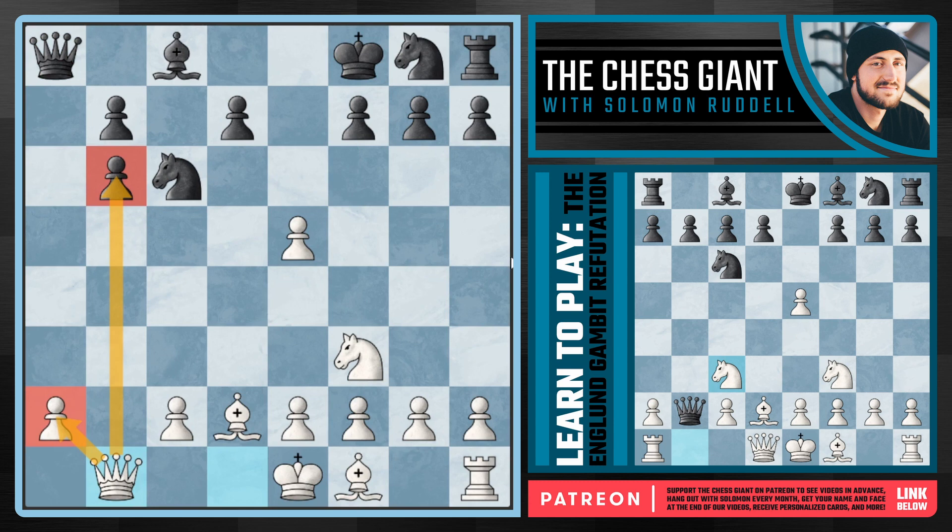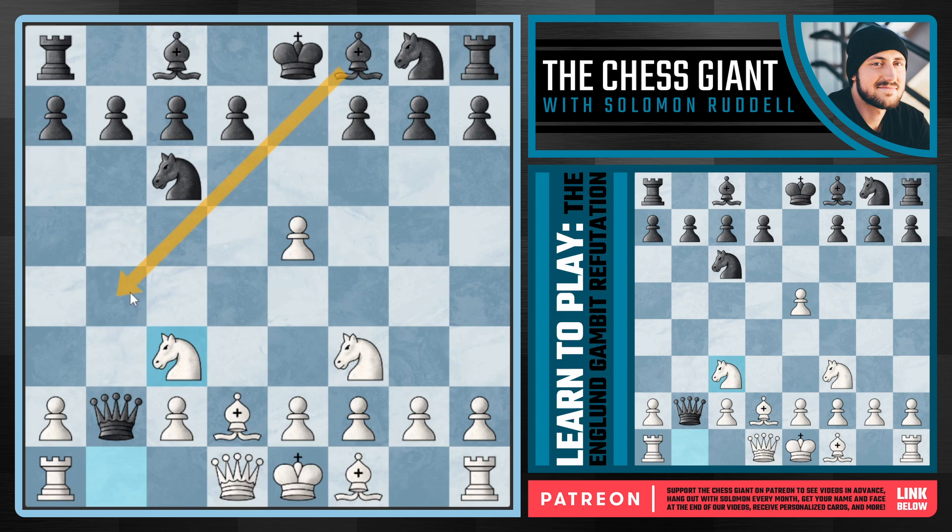So y'all, that covers the move of Bishop B4. If you see this move, don't fret, don't freak out — just play Rook B1, kick this Queen back, and then continue with Knight D5, putting a ton of pressure on that minor piece and eyeing the square on C7.